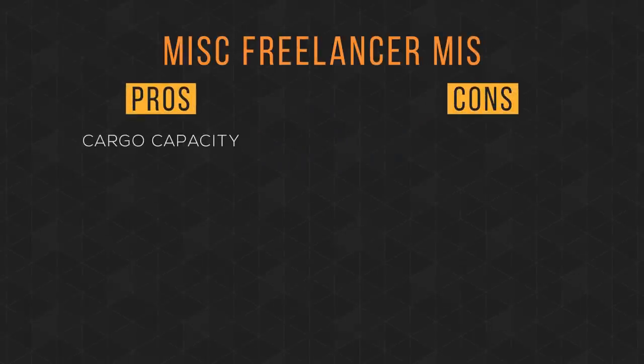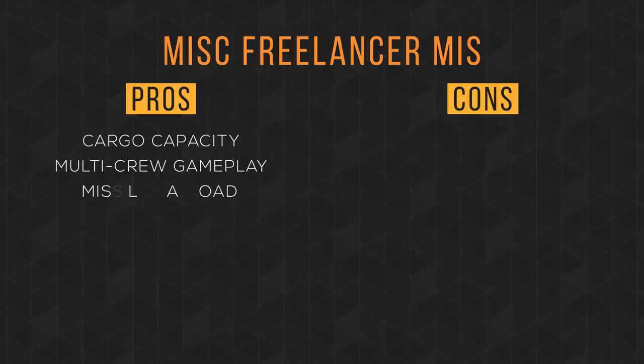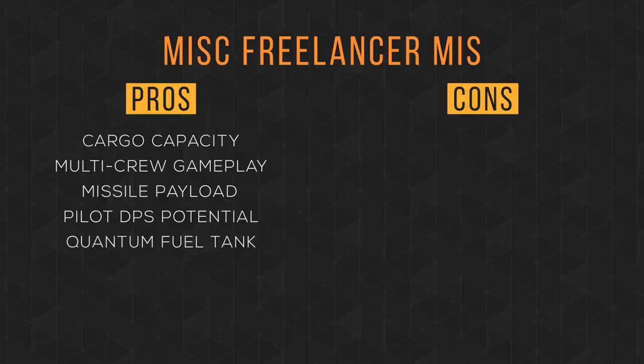Let's weigh some pros and cons. Having 36 SCU isn't necessary but it's good to have. It has plenty of room for all of your friends, even though only the pilot and one turret gunner can shoot. Being able to carry 20 size 3 and 16 size 2 missiles accounts for a ton of missile payload. Its pilot DPS potential with 4 gimbaled size 3s is amazing. It has a large quantum fuel capacity, so you can equip fast but less efficient quantum drives and still make the trip across Stanton on one tank. It has tons of amenities — food and beverage makers, toilet, shower, and beds to log out in.